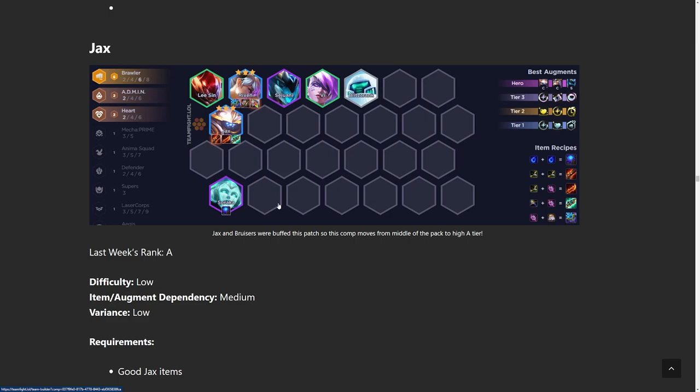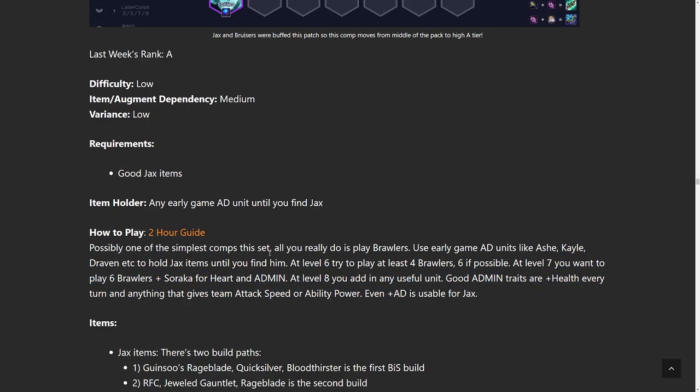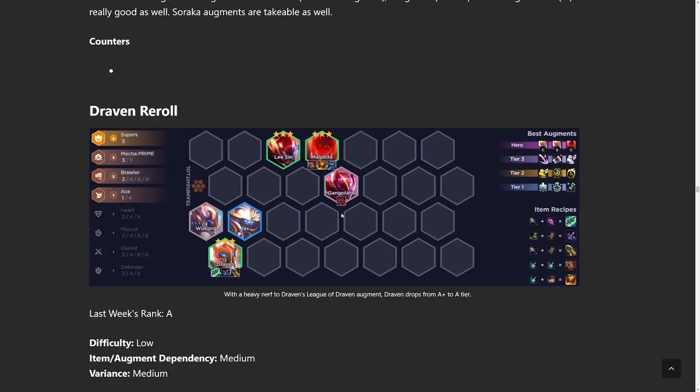Next build up we have is Jax. This is just three-cost reroll. RFC Jax is super powerful — you pretty much just need RFC or Scope Weapons on him, there's no reason to play this comp otherwise. You can get away without it if you get super perfect starts or a free Jax 3. But RFC is just by far the best item — we found that out pretty early in this set. Only go for this comp if you have bows, preferably, or Scope Weapons, and a decent Brawler start. Slow roll at level seven or level eight depending on whether you have access to eight Brawler, and that's pretty much all there is to it.